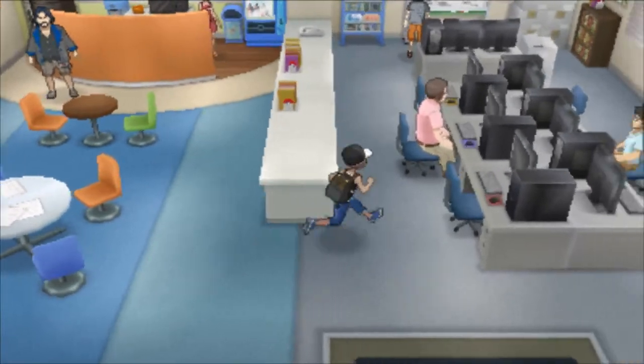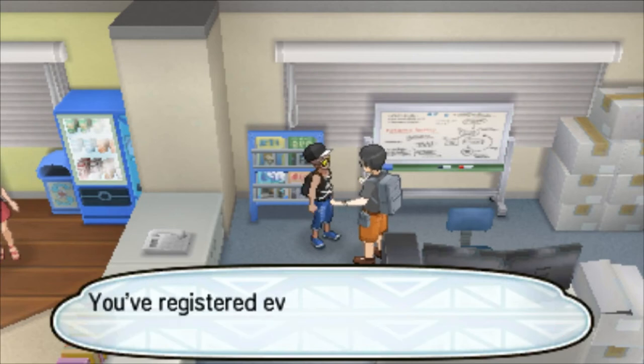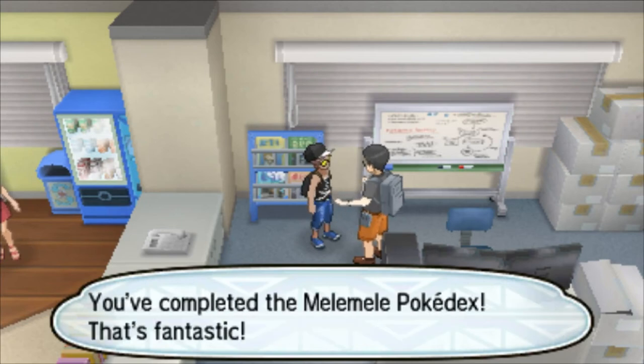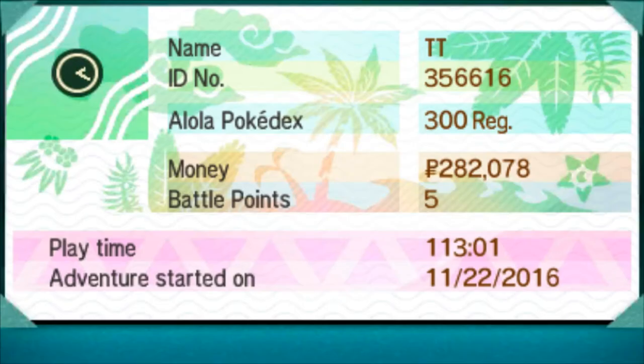But instead of the left side of the room where you fought Morimoto for the Oval Charm, you will be going over and talking to this dude. He'll be like, oh yeah, I'm the game director, blah blah blah. He'll be psyched that you finished the Alola Pokédex and you're going to have to sit through and go through all these stamps.